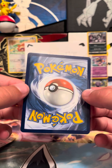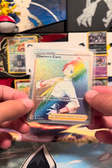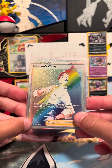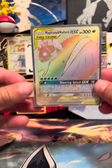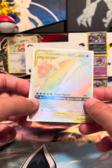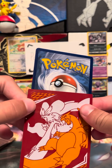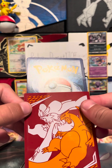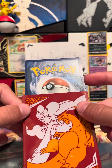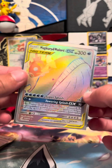Then we have Shaymin's Care — the card would probably get like a 10, it's just completely mint, and this is about five to ten dollars. Then this one is about a 30 dollar card — Magikarp and Wailord, one of my favorite artworks. I would say this would get probably about a seven because of that right there.